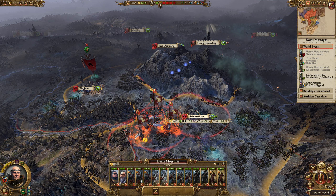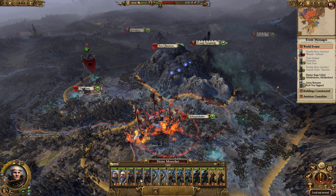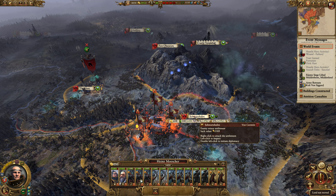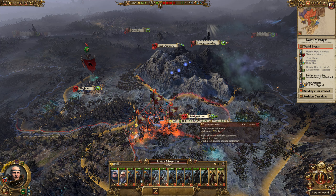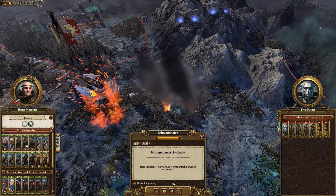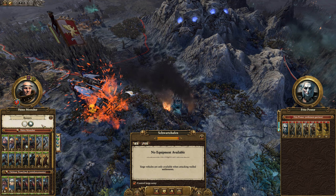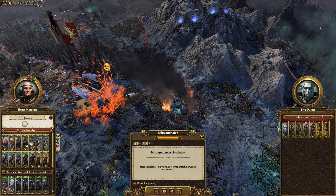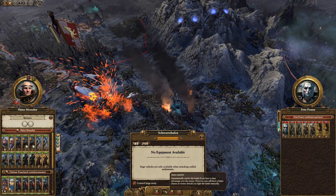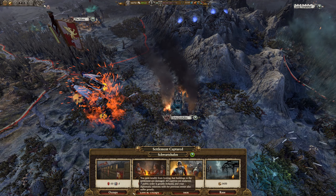So I'm going to take Heinz's army here and make the attack in Schwarzhafen, because I want to then maybe start moving you guys up towards the Moot. We'll just auto-resolve, and let's give the Gleaming Pennant too — may as well share it amongst the swords units since we're getting a collection of them. Auto-resolve.